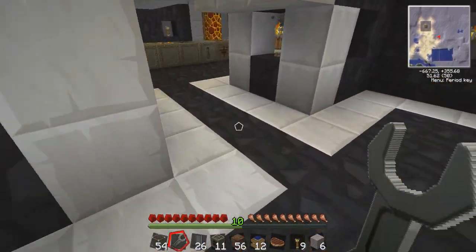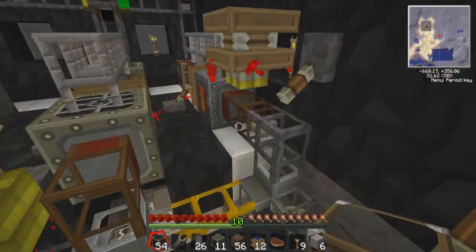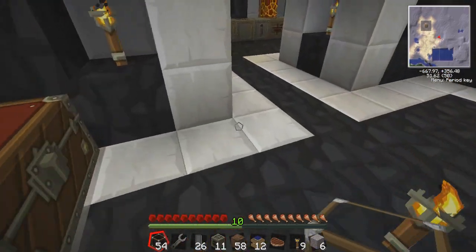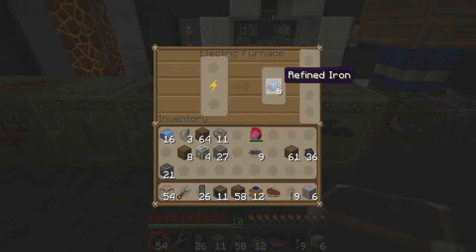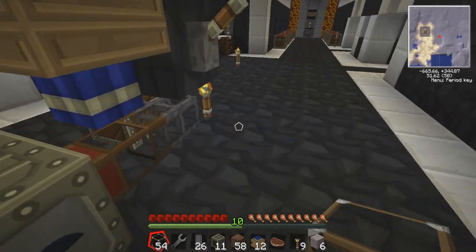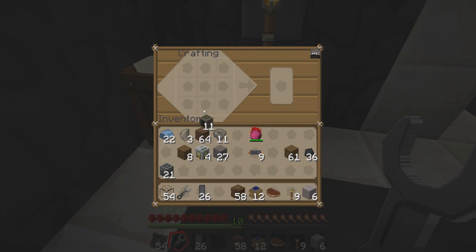We need one more overclocker — not overheater, we don't want an overheater. One more overclocker. Where did one of them disappear? I thought four was enough but one disappeared on me. Did I take it out and put it somewhere else? Maybe I put it in the extractors — I don't know, whatever.